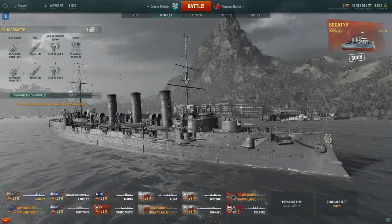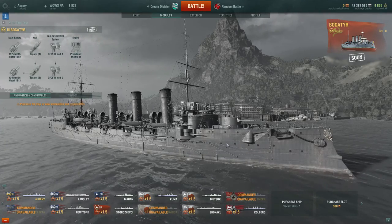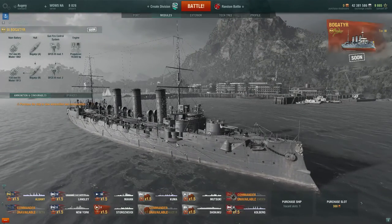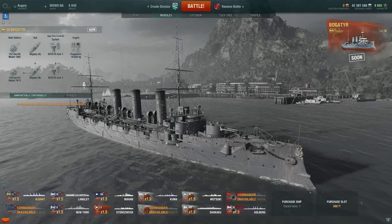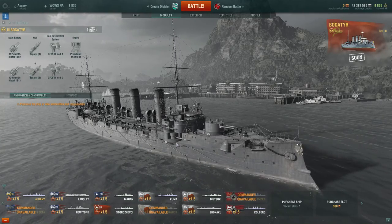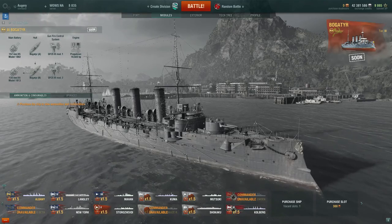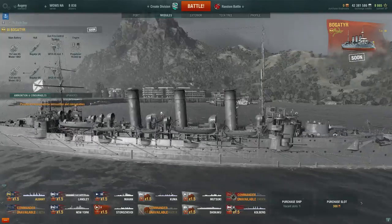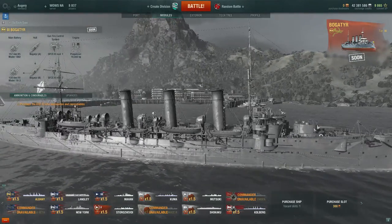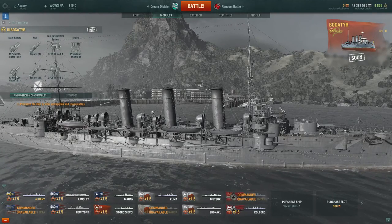In game they look to me like a heavier version of the Kohlberg or a lighter version of the St. Louis. The Bogatyr does have thick armour, but not as thick as the St. Louis — though it is thicker than the Kohlberg. It's also faster and more agile than the St. Louis but slower than the Kohlberg. The Bogatyr gets a lot of guns on the broadside — 8 by my count — either 152 or 130mm guns.